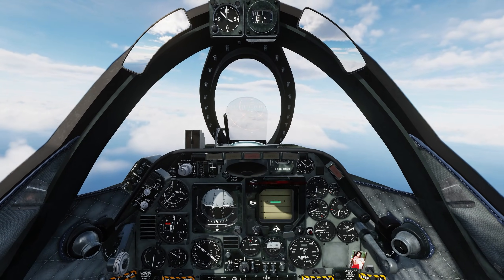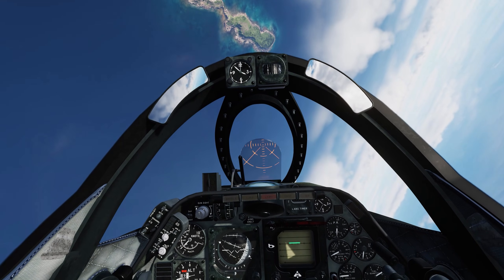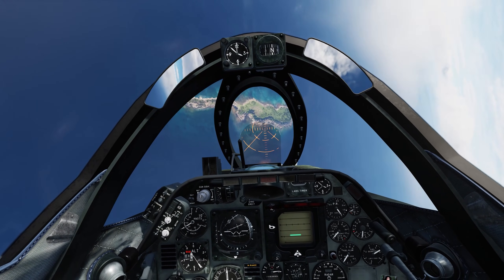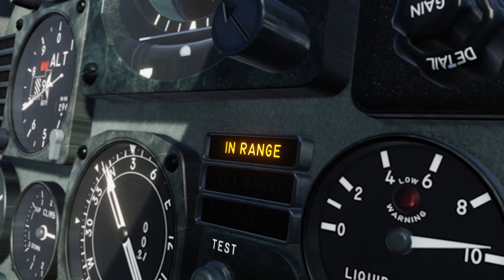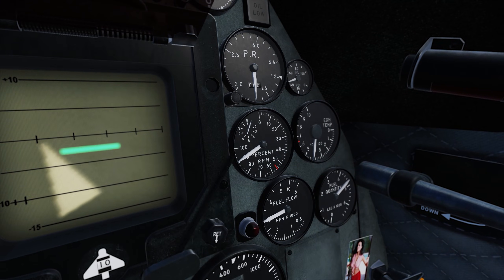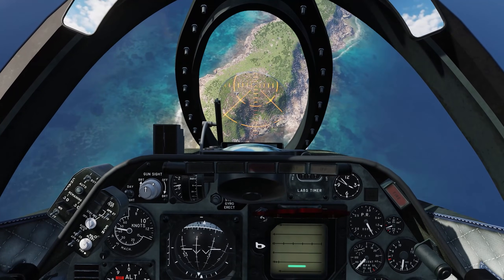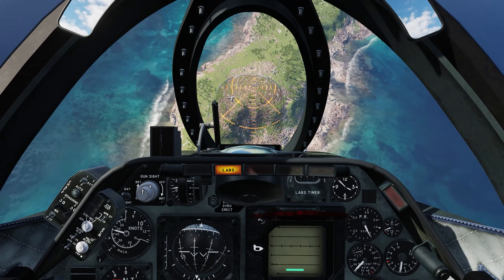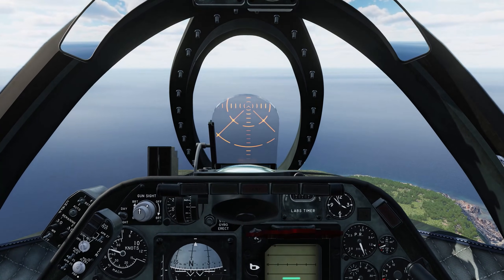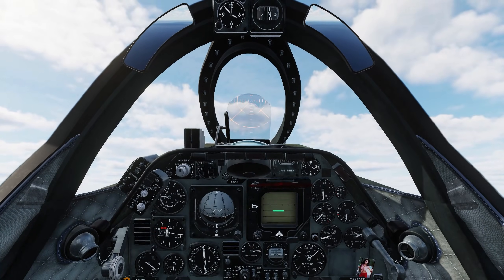Once we identify our target, roll in with a minimum of a 10 degree dive angle in order for the radar to get a slant range lock. That being said, it's recommended that a 30 degree angle will yield better accuracy. You'll see the in-range light illuminate when the radar sees the ground. Set the throttle to 88% RPM and place your gun sight over the target. Press and hold the bomb release button — a tone will indicate the system is active — and smoothly pull the nose up to the horizon. The computer will automatically drop the bomb when your release conditions are met and you can begin your escape maneuver.